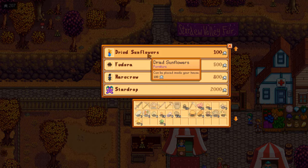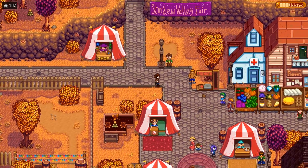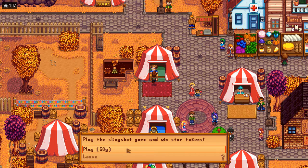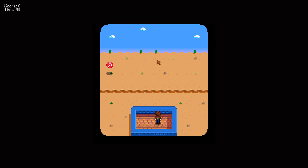Next thing we will try is this targeting minigame, I think. Slingshot - play the slingshot game and win tokens. I've never used the actual slingshot in the normal game, so I'm not sure. Why is he shooting the wrong way?